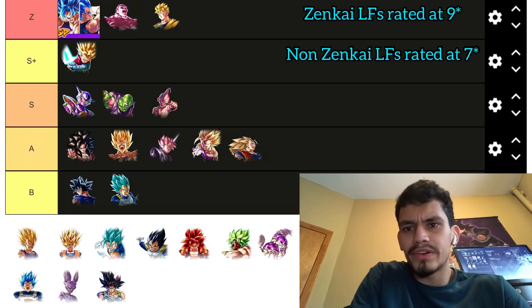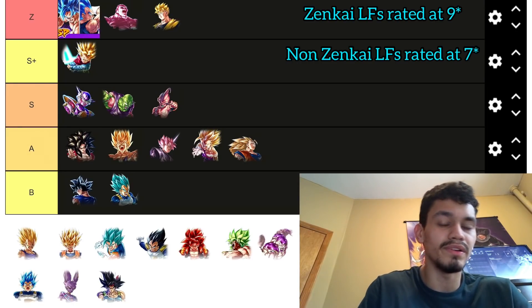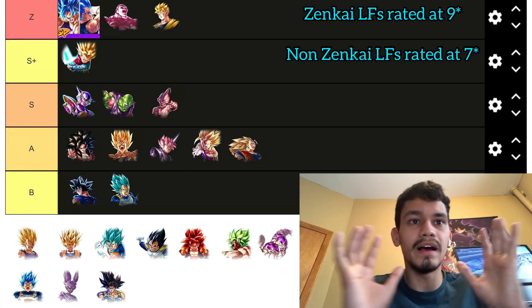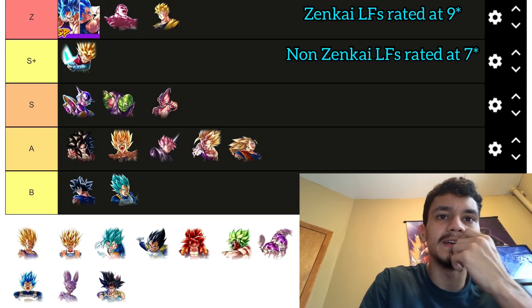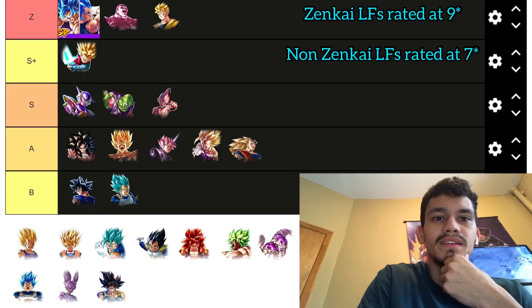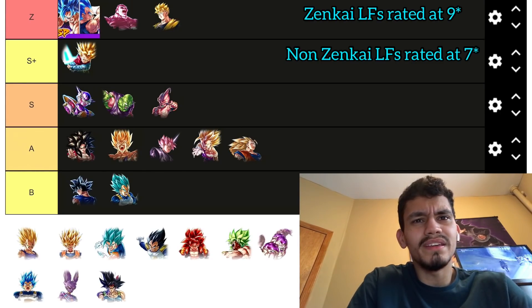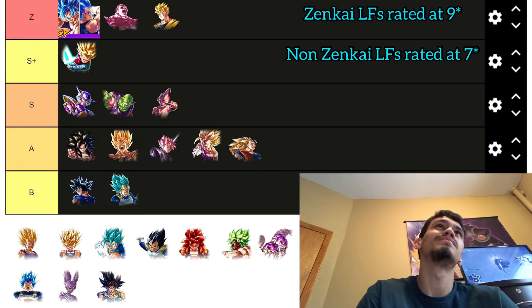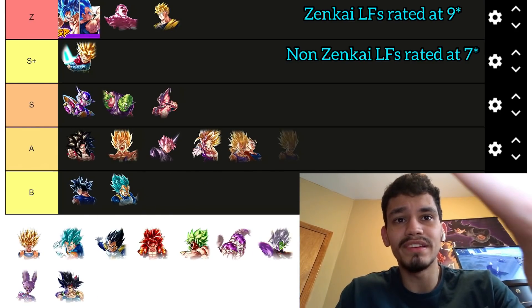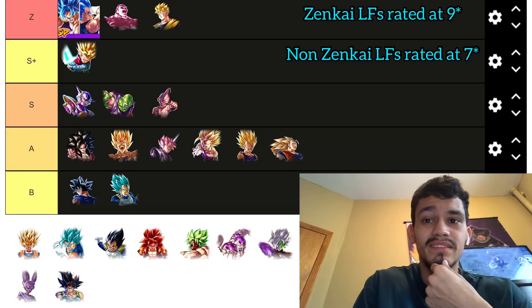Majin Vegeta is a little bit worse than Forca. Their uniques are similar — Majin Vegeta wants to get hit to buff his reduced damage, while Forca buffs while getting hit or his allies get hit, making Forca's condition broadly better. With Forca getting a platinum he's still better. For Majin Vegeta, there are too many purples already, so I'd put him around here — maybe above FSK, but A tier and below really doesn't make much difference.